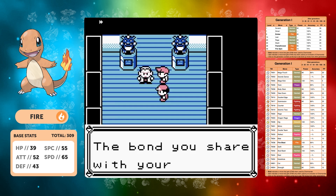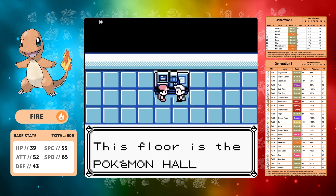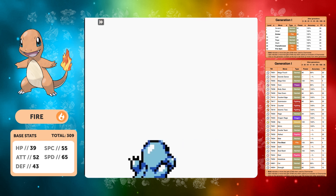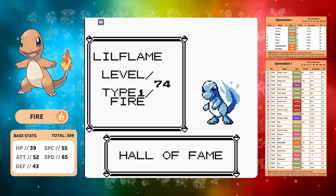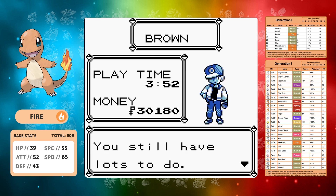Charmander has finally done it — yes at a very high level, but what time did we finish on? Level 74, Lil Flame has managed to complete the game in three hours and 52 minutes. That's an incredible time. But those higher levels mean it's going to be put into a really low tier — this is going to be a very hard Pokémon to rank.